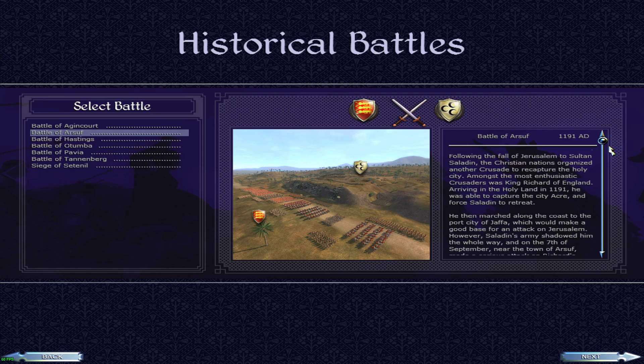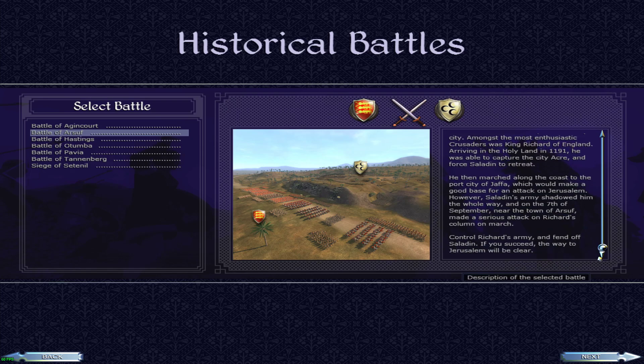Following the fall of Jerusalem to Sultan Saladin, the Christian nations organised another crusade to recapture the Holy City. Amongst the most enthusiastic crusaders was King Richard of England. Arriving in the Holy Land in 1191, he was able to capture the city of Acre and force Saladin to retreat. He then marched along the coast to the port city of Jaffa, which would make a good base for an attack on Jerusalem. However, Saladin's army shadowed him the whole way, and on the 7th of September, near the town of Arsuf, made a serious attack on Richard's column on the march.